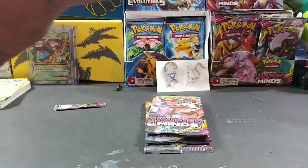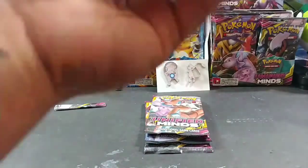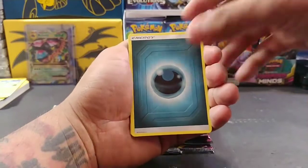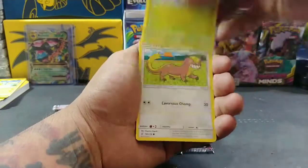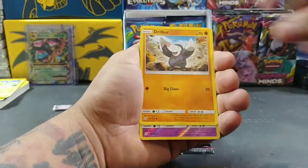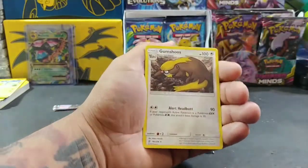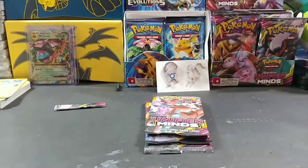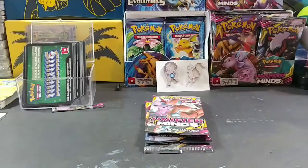We got the Unified Minds pack — there's your code right there. We got some dark energy, Araquanid, Blaine's Quiz Show, Kangaskhan, Yanma, Youngster, Cryogonal, Litwick, Drapion, Toxapex reverse holo, and Gumshoos non-holo rare for the first pack. Let's get one of these random code cards — there you go, that's from Unified Minds as well.